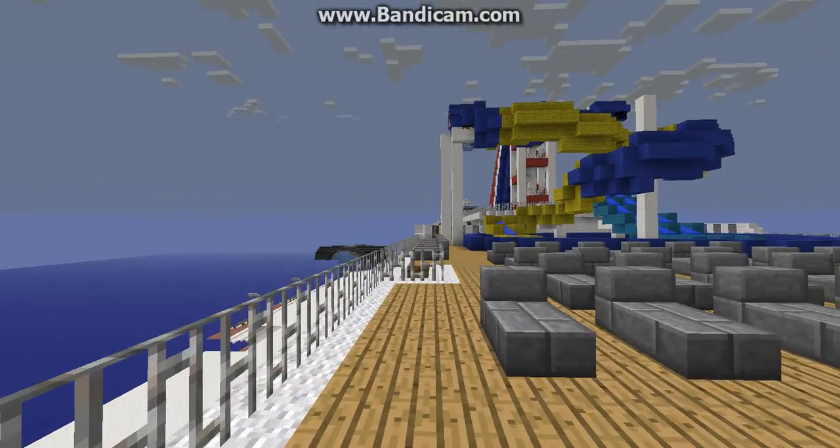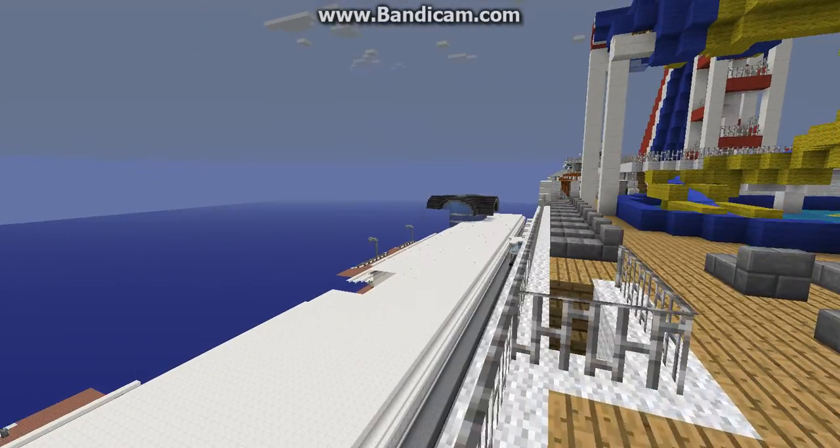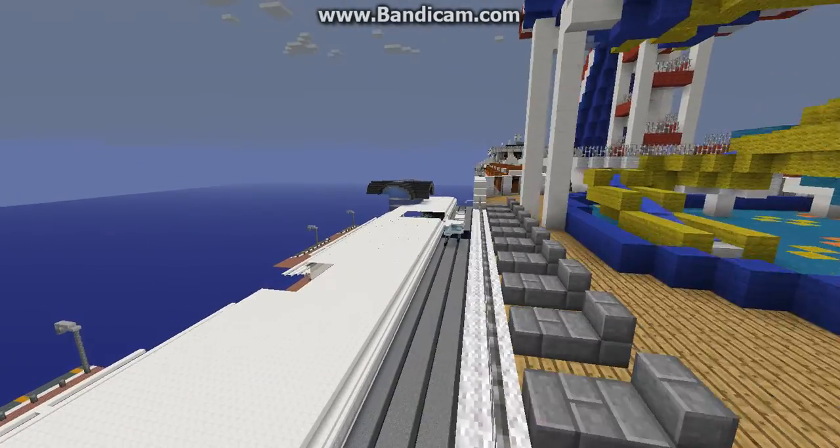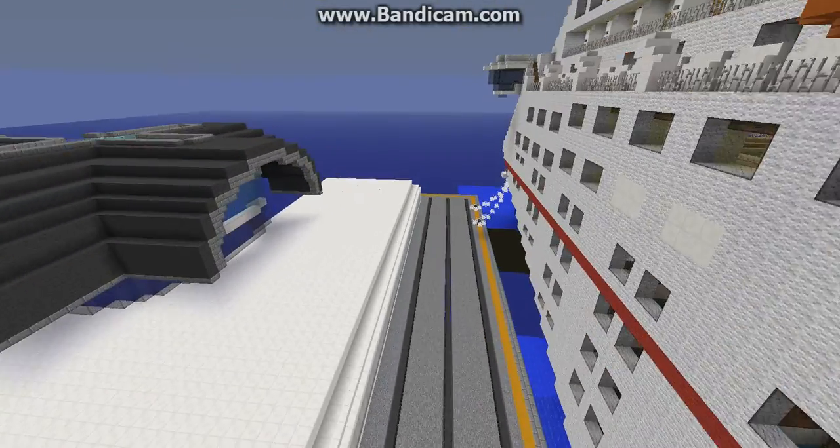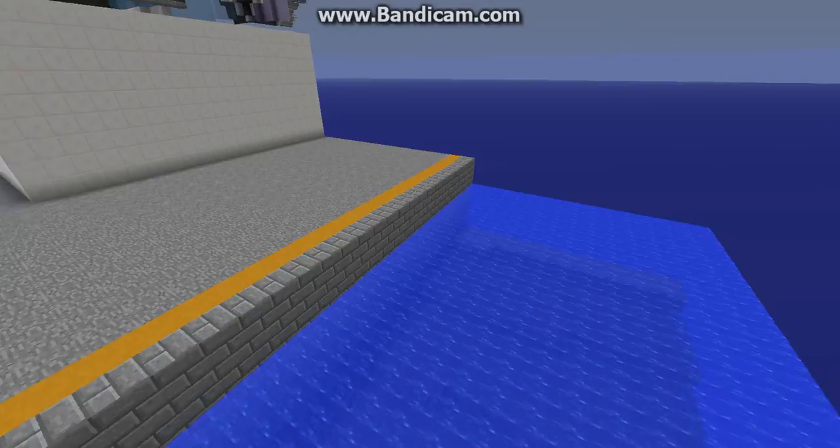I'm currently standing on the Carnival Inspiration, which, as you can see, is docked in a port of some sort. This is my port of Ikana, which, if you guys don't know, Ikana is my custom island I've been working on with Jaden.